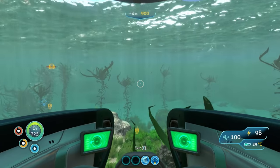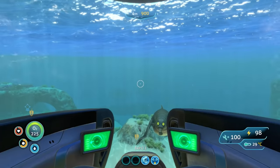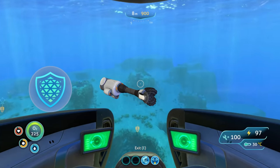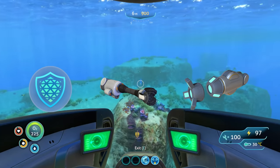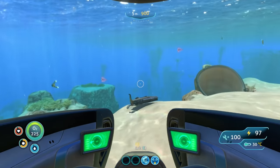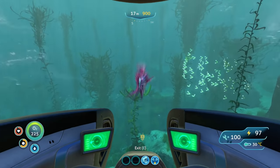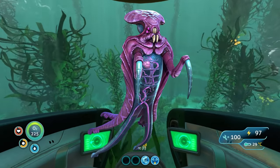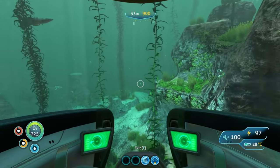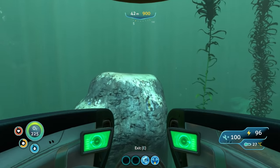This area is pretty important, and the reason is because not only does it have the data box for the Cyclops Shield Generator, but Prawn Suit Drill Arms, Grappling Arms, and all kinds of other things have a chance to spawn here as well. It's a pretty good wreck, and the only enemy we're really going to run into is a Warper — they're more of a pain than anything, teleporting you around, but just be careful. Bone Sharks are a nuisance until we get down towards the wreck; once we get closer, it's just really the Warper.